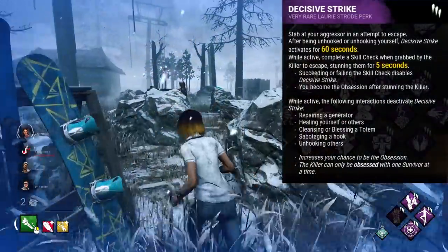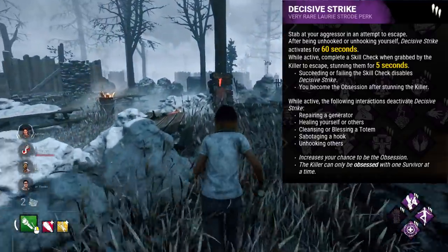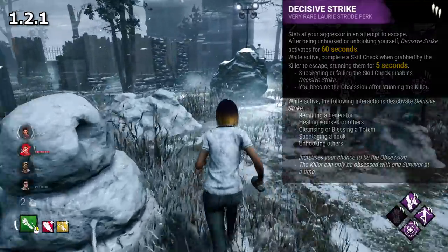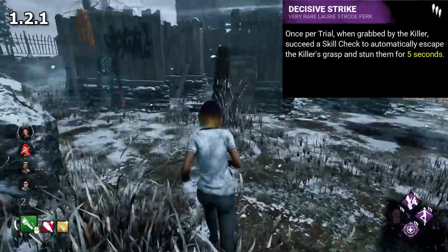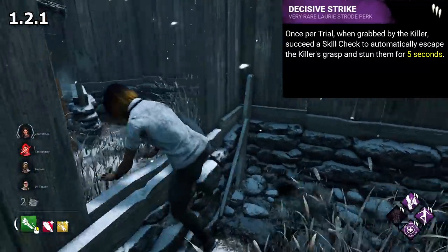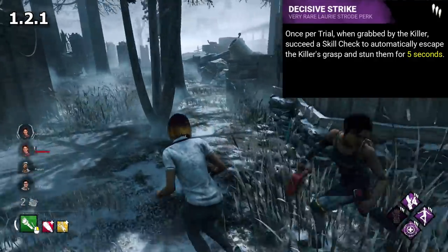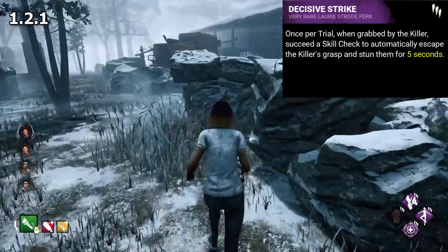Let's start out with the obvious: Decisive Strike. This perk released with Chapter 2 Halloween, with the character of Laurie Strode, in patch 1.2.1. In its first iteration, this perk became activatable instantly. If you were downed and then picked up, you could stab the killer and get free of their grasp regardless of if you'd been previously hooked. If you got picked up in any circumstance, you could use your decisive to get free once per trial, stunning the killer for five seconds.